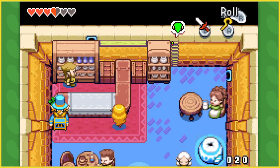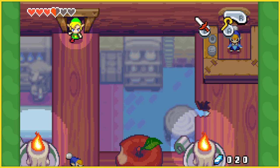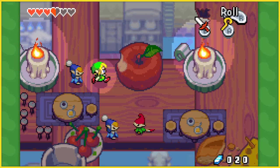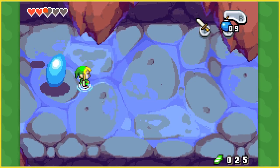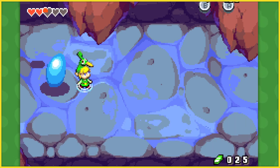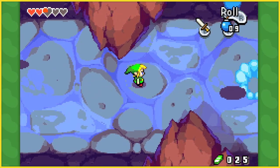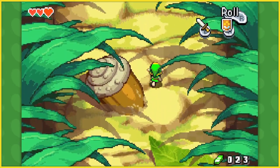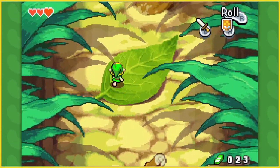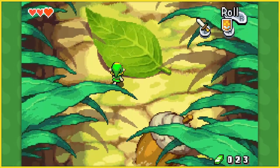A lot of thought went into incorporating them into the world, and it's done in a really endearing way — like how inside the cafe made for humans, the Minish have their own little cafe on the ceiling rafters. Another example of the sense of scale being used to great effect is when you're walking through a stormy area, you turn small, and then even the tiny droplets of rain become dangerous to you. It's so cool to see everyday objects like acorns and buttons being these huge obstacles and platforms to navigate through.